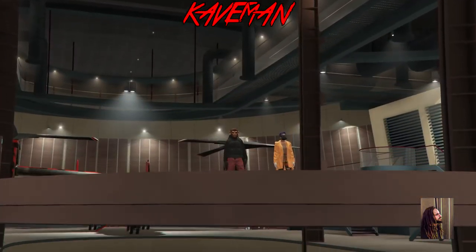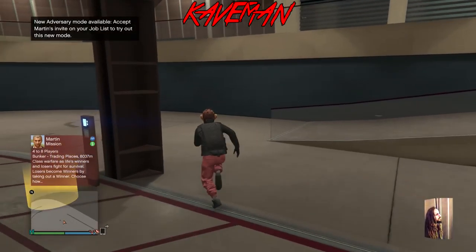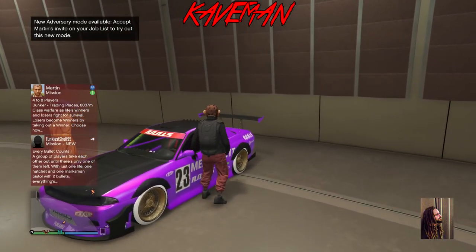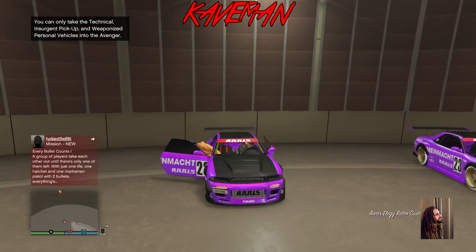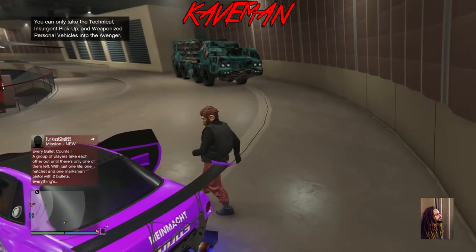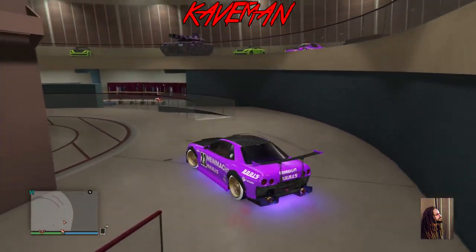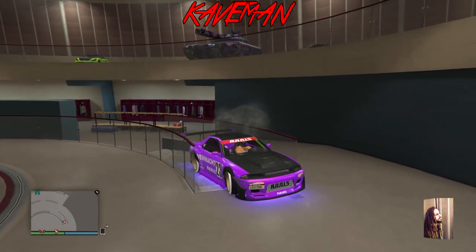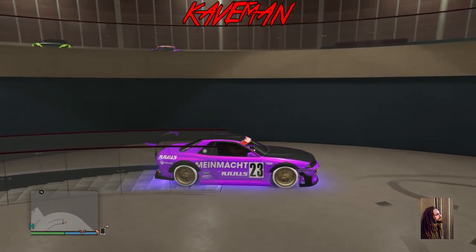This glitch is awesome and easy. You only have to do that avenger setup once, then you just come in and out and dupe the cars over and over. It takes maybe a minute per dupe. Hope you like this glitch - if you did, smash the like button, it helps me out. Hit the subscribe button because we're doing a ton of these, and hit the notification bell. Comment if you're having issues with the glitch and I will get back to you and help you out. It's your boy Caveman, I'm out, peace.